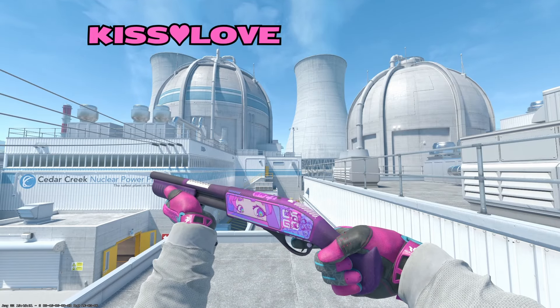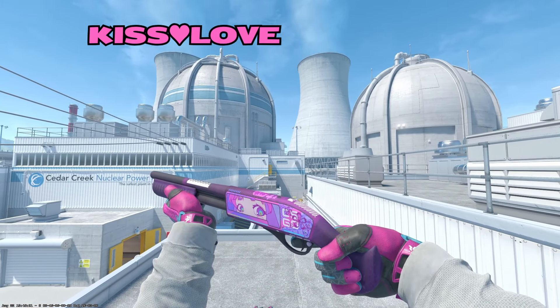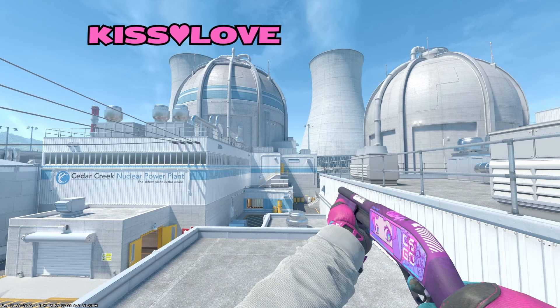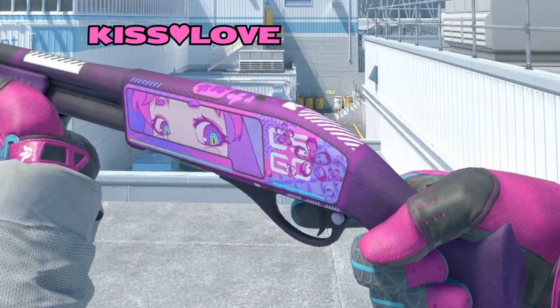Moving on to the Sawed Off, we have the Kiss Love — one of the newer skins in the game. When this came out I really, really liked the skin. I love the way it looks. The art is just absolutely perfect to me and I love that they put it on the Sawed Off. I think the Kiss Love perfectly fits on the Sawed Off — it would look kind of weird on any other weapon. And it has a classic CSGO reference on the skin. How could you not love it?